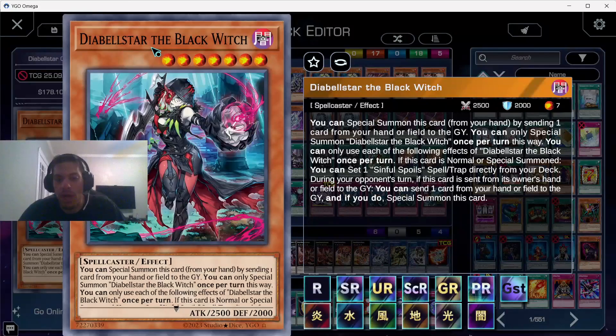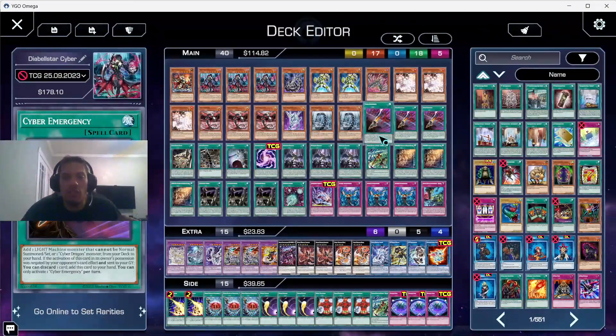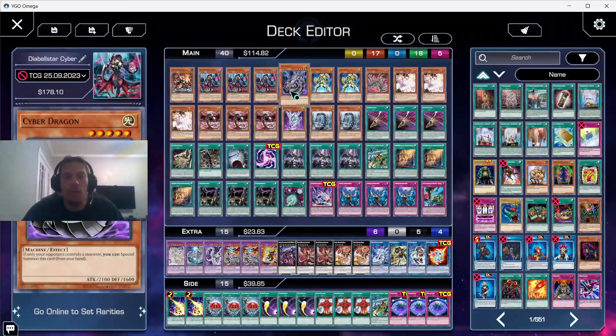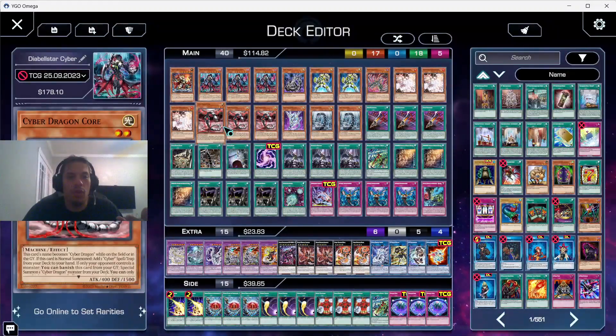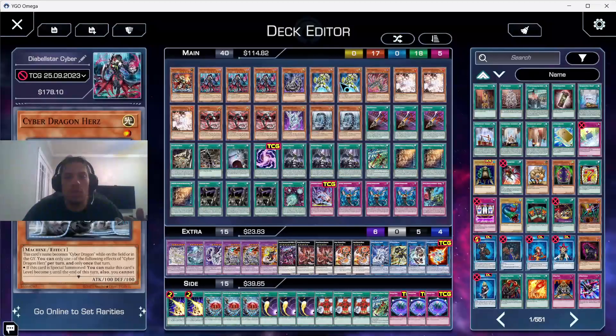You can only special summon Diabelstar the Black Witch once per turn. When she's normal or special summoned, you can set one Sinful Spoil spell or trap directly from your deck. During your opponent's turn, if this card is sent from the owner's hand or field to the graveyard, you can send one card from your hand or field to the graveyard to special summon her back. As far as the main deck, we're playing one Cyber Dragon for space, two Galaxy Soldiers, one Chimera.